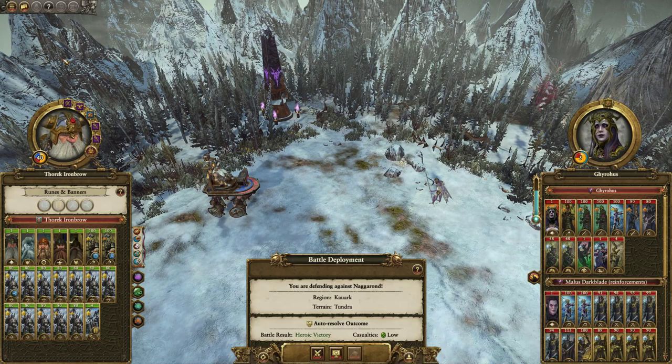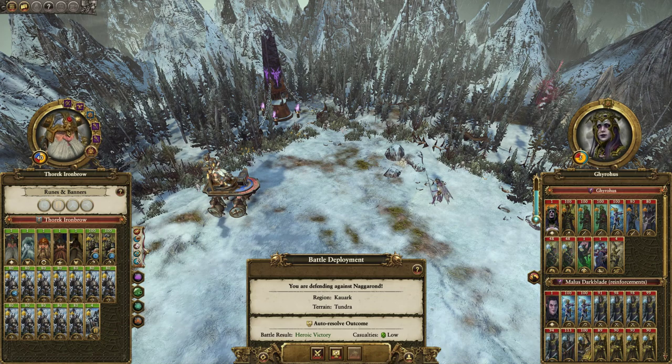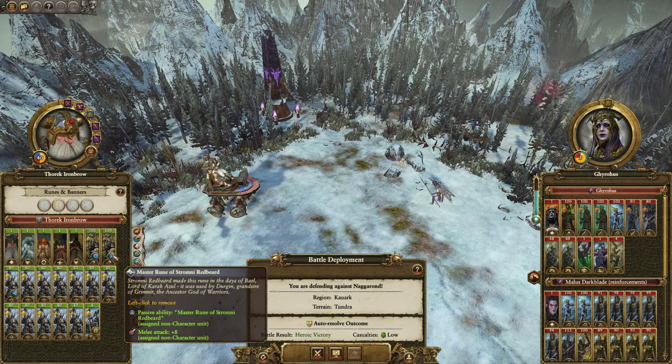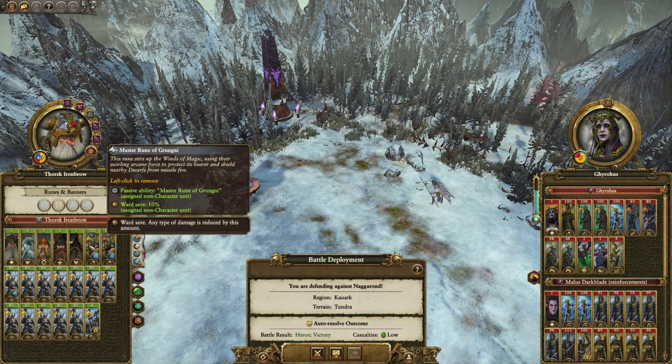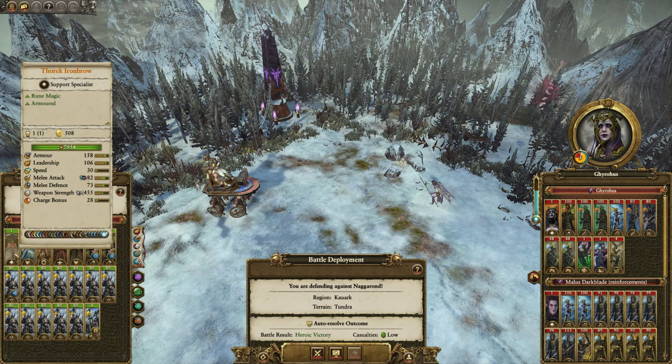Legend of the War here, and today we're rating another Dwarf Doomstack, this time covering Thoric Ironbrow with a Quarreler Doomstack. We've got 12 Quarrelers, all of them at least rank 7. We've got a Grudge Thrower with the Master Rune of Disguise on it, two Ironbreakers — one with the Master Rune of Stromny Redbeard giving an extra melee attack, and one providing extra ward save. We've got two Thanes, a Master Engineer, a Runesmith, and of course Thoric.